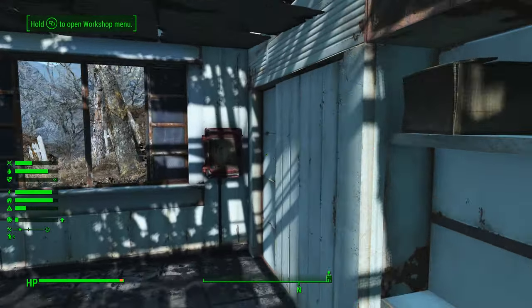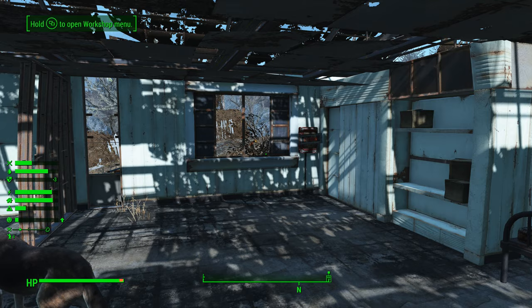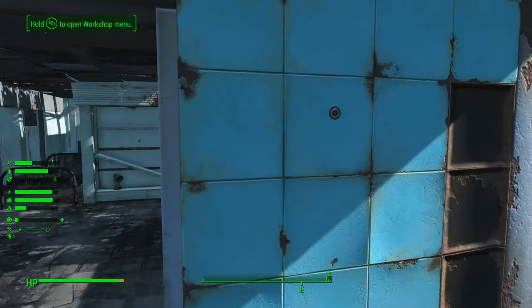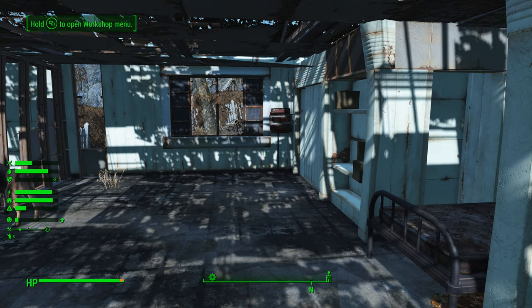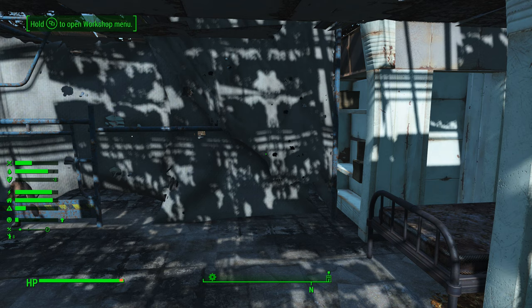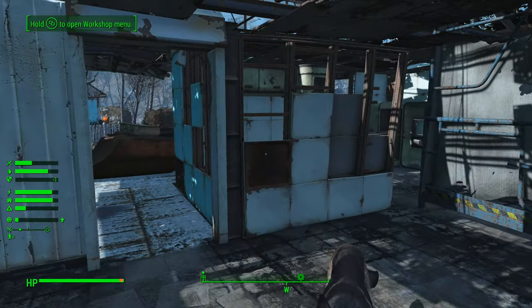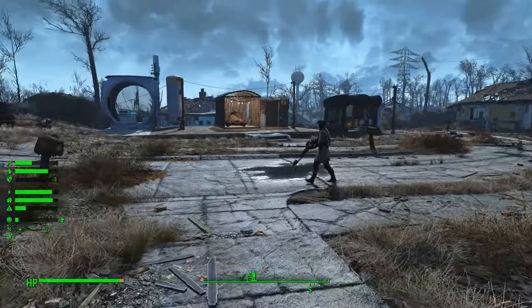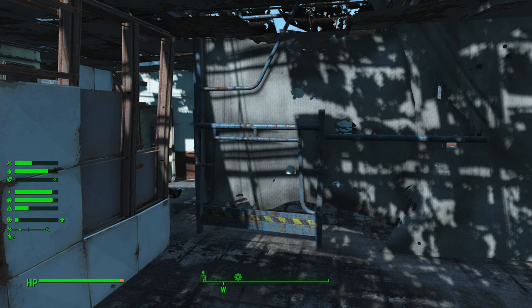One good thing to know is you do not have to power residential settlements at the start. There's this whole concept in Sim Settlements of leveling up structures. King Wrath did a whole bunch of videos on this. In essence, to level up a structure it needs to have its needs fulfilled — needs being food, water, defense, and happiness somehow fits in there. I have not worked on defense at all, so none of my structures are likely going to level up. For things to level up, you really want all your green bars on the left-hand side to be maximized. Things like power only affect certain parts.